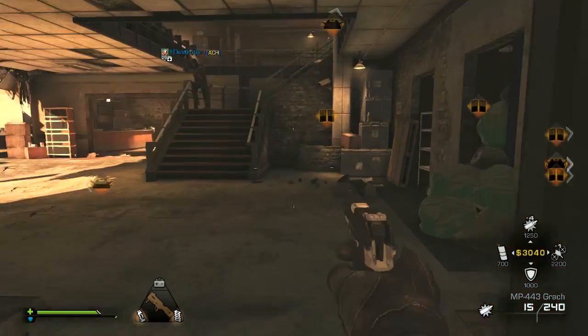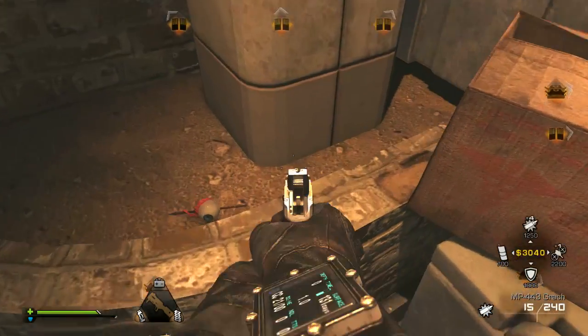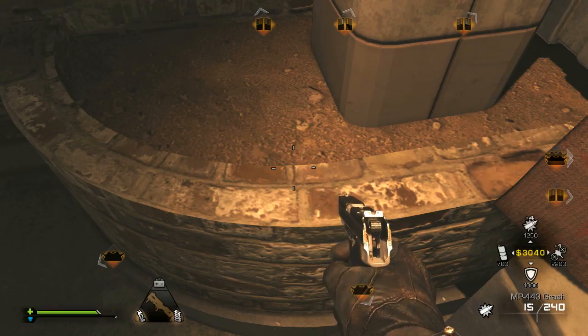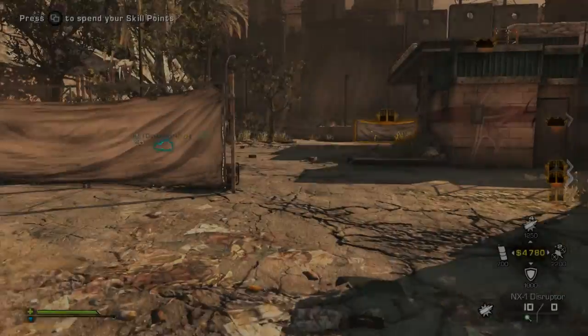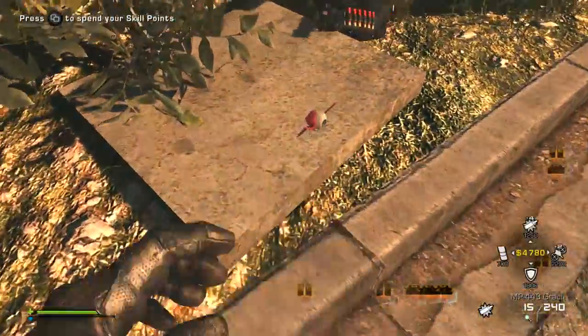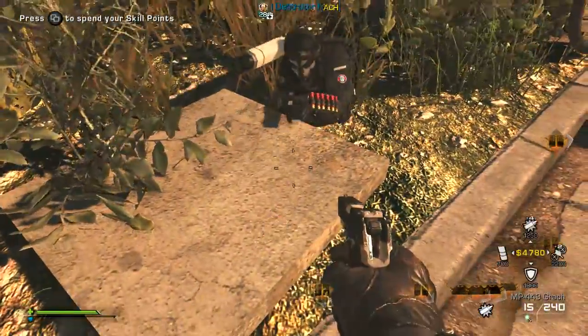The first one is in the spawn area. The second one is in the indoor area — there it is right there, hold X again. Now apparently they can be in multiple locations, two or three. But the two or three times after I filmed this, they were in the same spot, so I'm not sure if they really do move. But this is where I found it, and then the third is in the gas station.